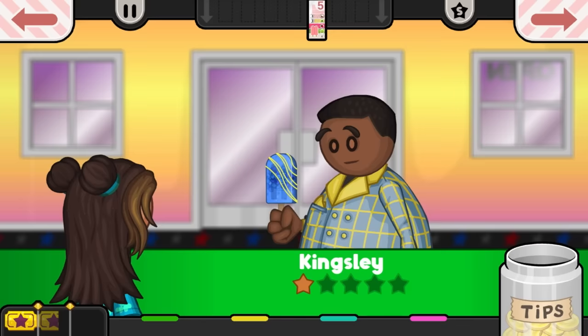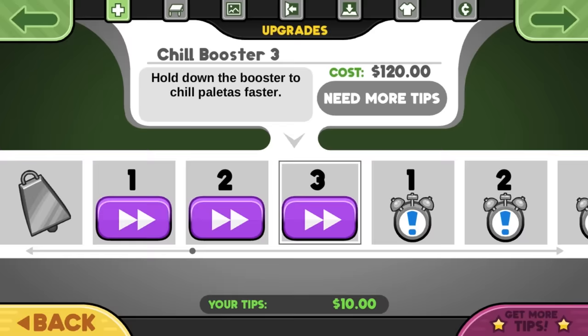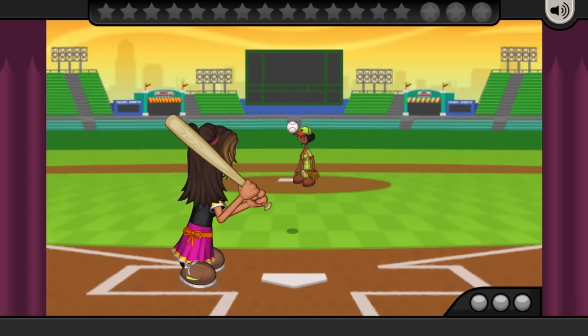Now that I've gotten through a good chunk of the game, let's go through my thoughts. As always, the graphics are perfect, our favorite customers are all here, and the new ones are cool too. All the staples you've come to expect from these games are here, just as always. If you'd like a feature from one of the previous games, it's still here, and the customization of new characters and avatars is the same as always too. There's really no point in complaining or praising these parts of the game, as all Papa's games are the same in that regard.